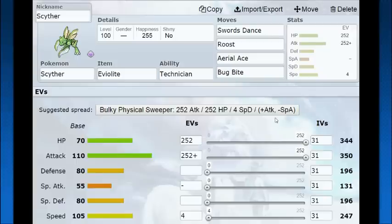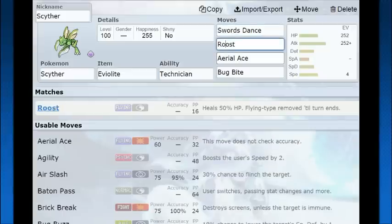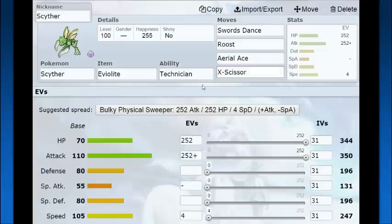The idea here is you kind of want to run it the same — high hit points, high attack, go with Adamant Nature, and now you're just going to be really hard to knock out with neutral hits because defense and special defense are pretty solid. Looking at what it can do, it's pretty much going to run Swords Dance, Roost, Aerial Ace, and Bug Bite. Bug Bite is a tutor move, so if you don't have access to that you can go with X-Scissor, but it is nice because Bug Bite can steal a berry — steal a Sitrus Berry, that's like the most godly thing that could happen.